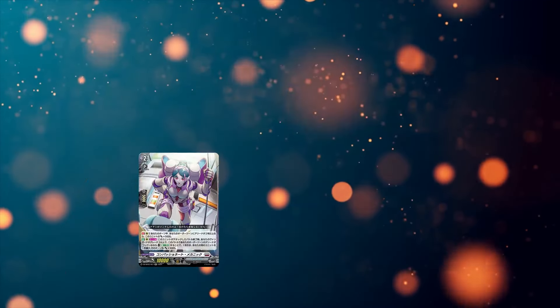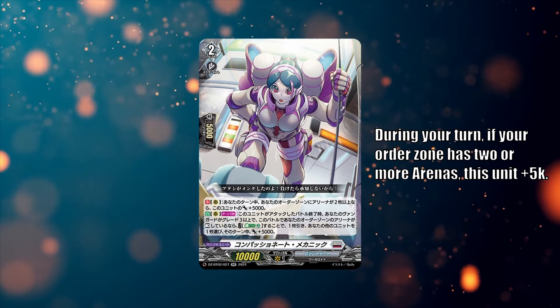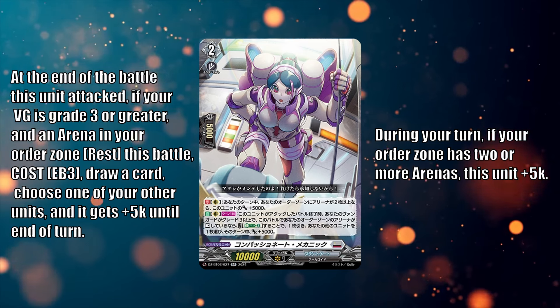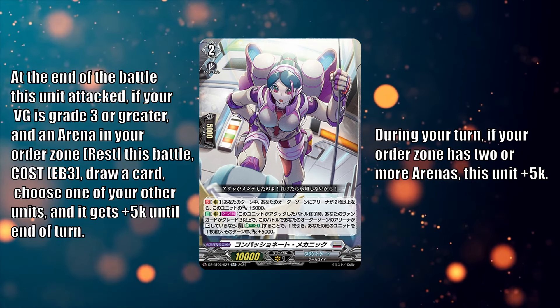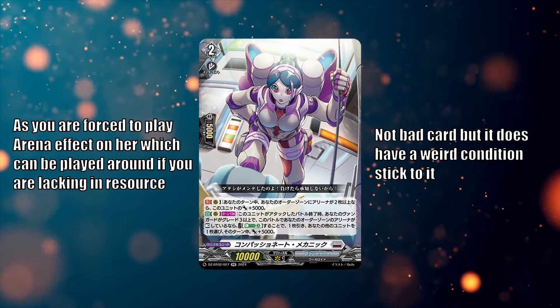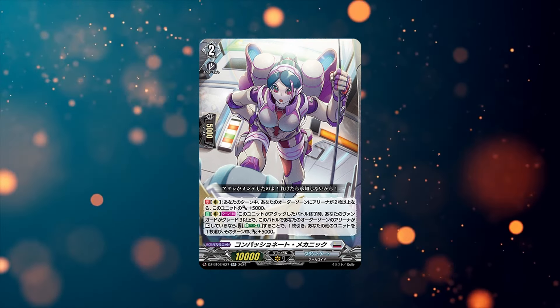The last card revealed for Rotovisor is the support — Compassionate Mechanic — which for some reason is a female android that should have been a lot smaller than the whole right line. This card has two skills: it gains an additional 5k if you have two or more arena cards on your field, which kind of invalidates Vasa Rotovisor immediately. And once per turn, at the end of the battle this unit attacks, if your vanguard is grade 3 or greater and an arena in your order zone is rested this battle, energy blast 3 — you draw a card and choose one of your other units, that unit gets 5k until end of turn. Getting an EB3 draw for any deck is always a good thing.